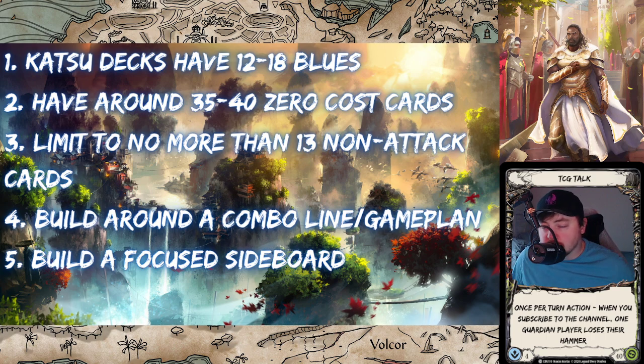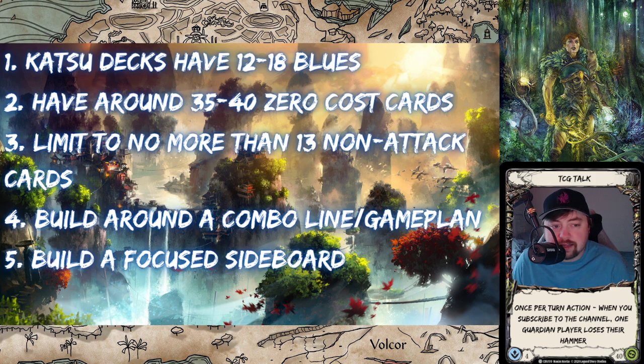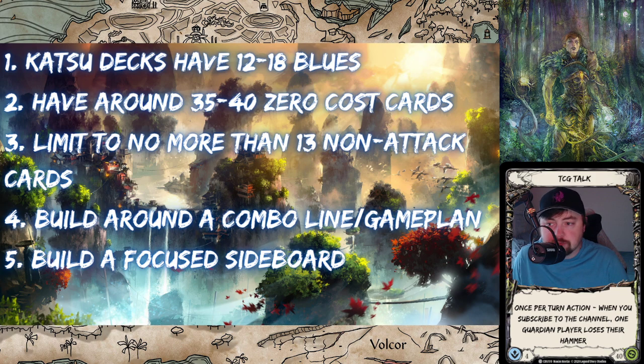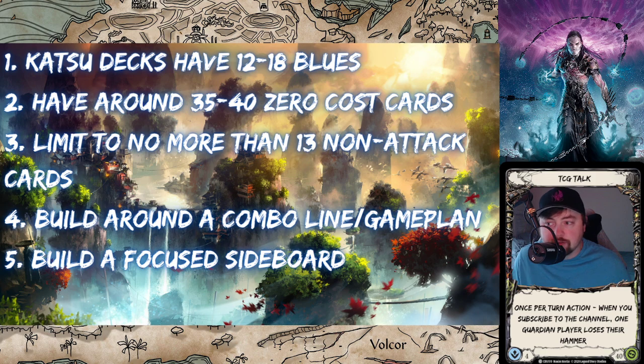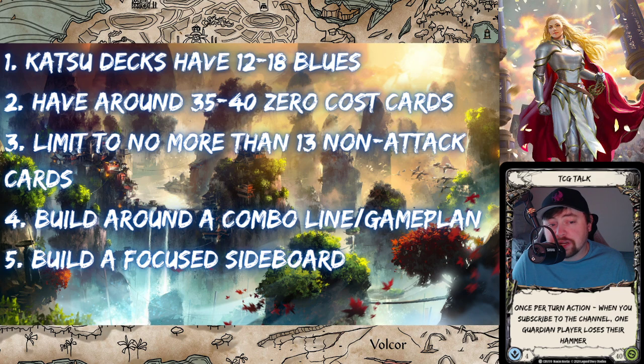Hyper control or hyper mid-range lists that want to hit their big combo turn will have around 18 blues since they're always wanting to Kodachi and get value. If you're a hyper-aggro list going face the whole time with lots of zero-cost attacks, you can get away with 12 or 13 blues, but be careful. I ran a 12-to-13 blue list and it was okay, but you have to deal with bad hands. Running equipment like Heart of Fyendal and Cross Strap for your Surging Strikes really helps when you don't have that blue.